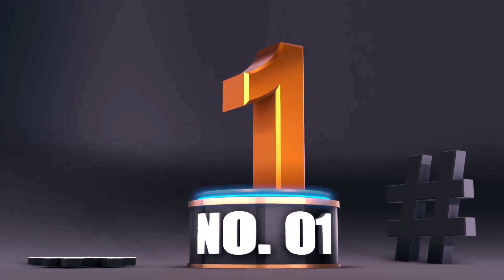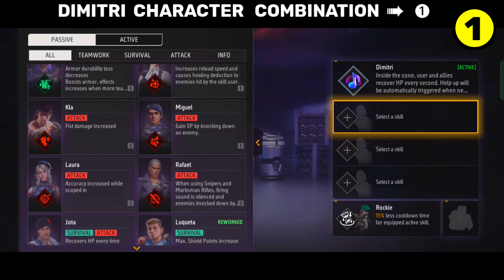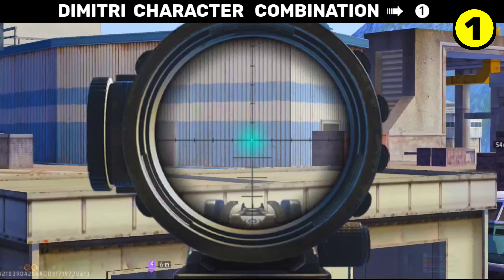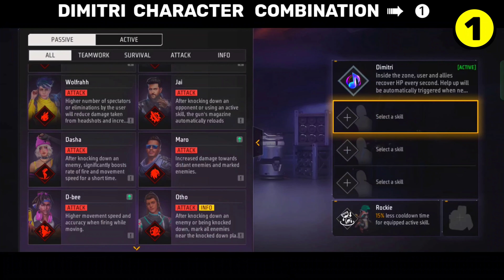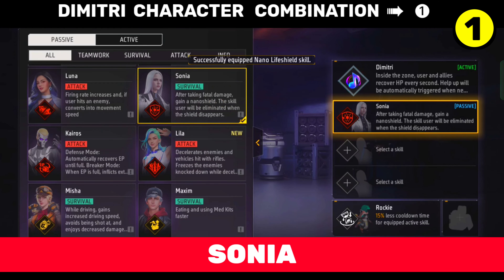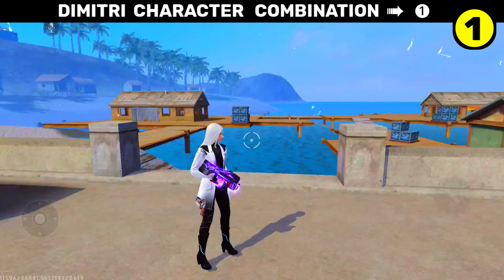Number 1 — the number 1 Dimitri combination. You have to keep the damage, and here you have to be self-revive. This character combination — first of all you have to equip Sonia character. Sonia character works — you have to give time for Dimitri on plus Glowal. So you have to take Sonia character.